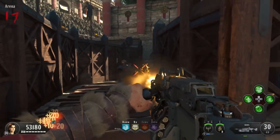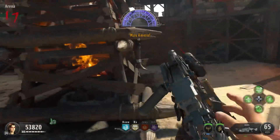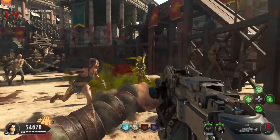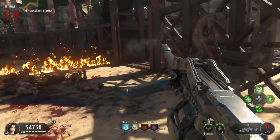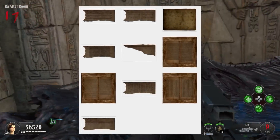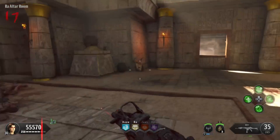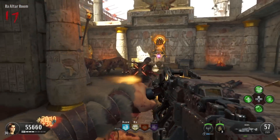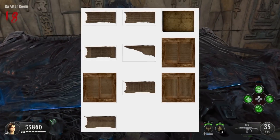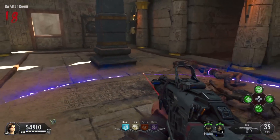All World at War zombies easter eggs have been solved, but for BO1, 2, 3, Cold War, and even Vanguard I reckon there are still unfound easter eggs. For Black Ops 3 especially, I know there are so many easter eggs we still haven't found - it was only a couple of years ago where I was making a video on an unfound BO3 easter egg that we'd finally solved. Since I've always been particularly interested in the story, there are tons of unsolved ciphers in Revelations. There's also one unsolved cipher in Gorod Krovi, and a couple of other unsolved ones in other maps.